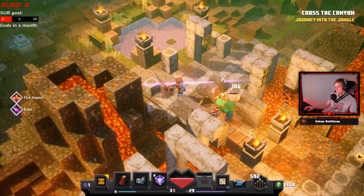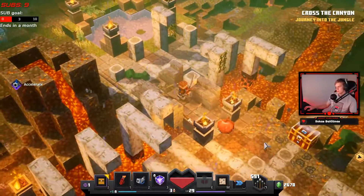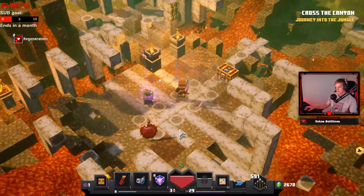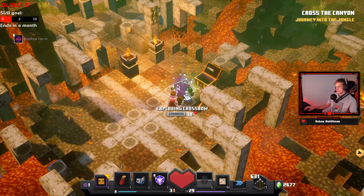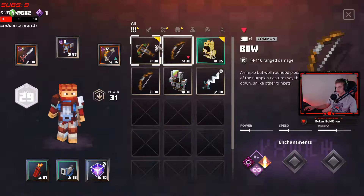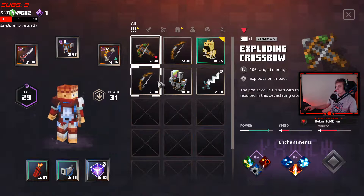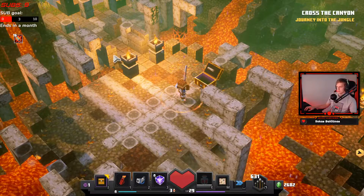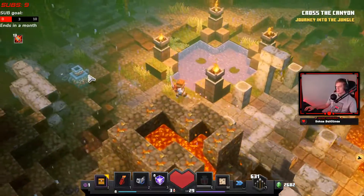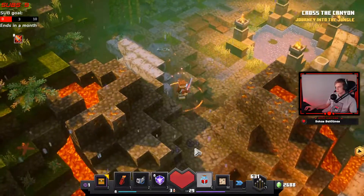I hate creepers, I really do. Especially in a tight location like this. Ooh, exploding crossbow — is that something new? I think it is. I don't quite like crossbows in this game, I think they're just too slow. Let's keep it, but I don't think I'll be using a crossbow anytime soon.